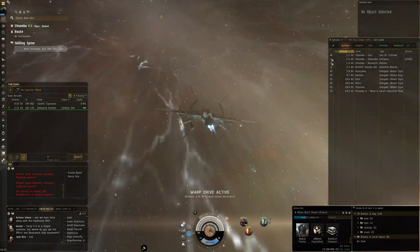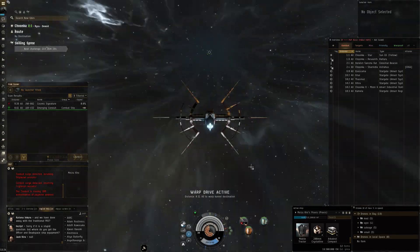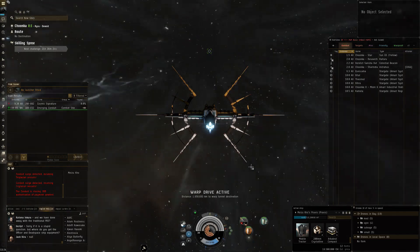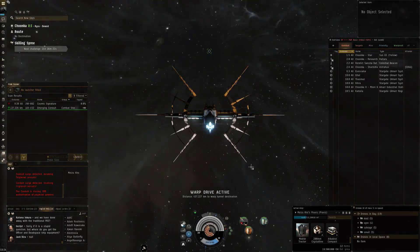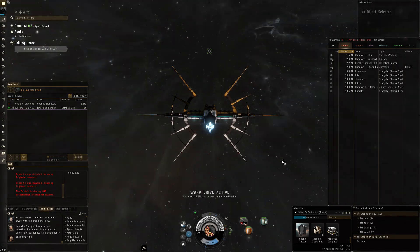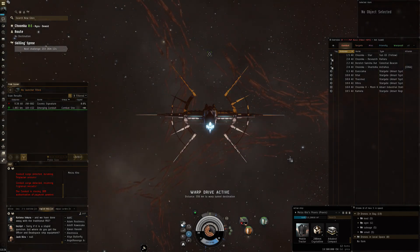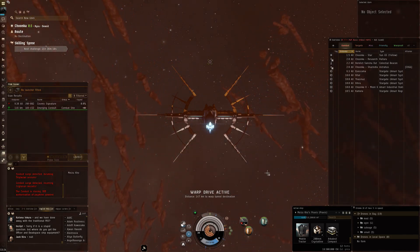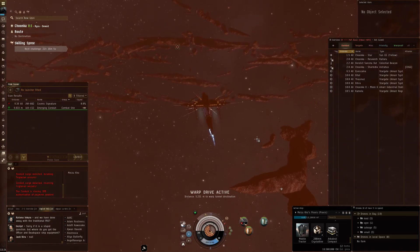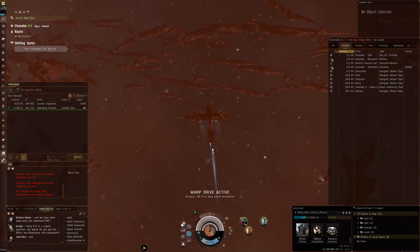Hi everyone, Delon Wulff here. Welcome back for some more EVE Online. In today's video I'm going to do a little bit more emerging conduit running, but I want to specifically test the drone aggro in these conduits because I've suffered quite a bit in the last couple of days losing drones, and my question is whether it has something to do with the order in which you use your weapons.